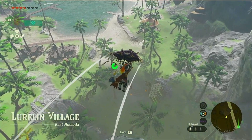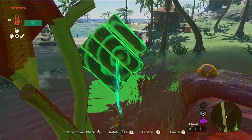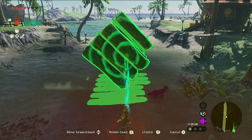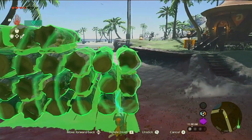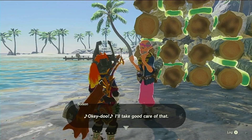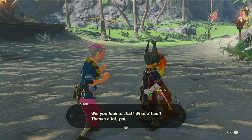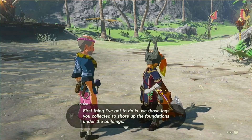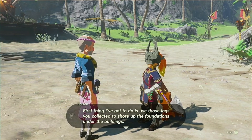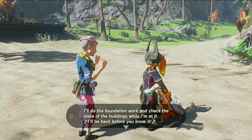I figured out there was a limit to how many you can stack — exactly 21 items and that is it. What a haul. We just need 20 bundles — well, I happen to have that as well. The first thing I'm glad to do is use those logs you collected to shore up the foundations under the boat docks. I'll do the foundation work and check the state of the buildings while I'm at it. I'll be back before you know it. The foundations are nice and solid — now it's time to move on to repairing the buildings.